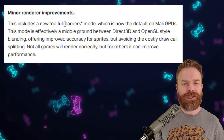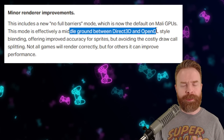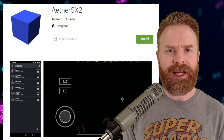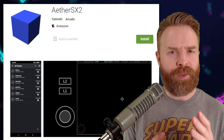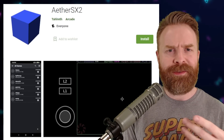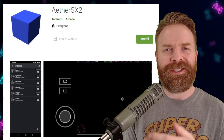The last thing here is minor renderer improvements. If you've got a Mali GPU, there's a brand new No Full Barriers mode, which is now the default — it's kind of a middle ground between Direct 3D and OpenGL style blending, and should help out performance. A friendly reminder: if you are updating AetherSX2, make sure to reset your settings from the main menu. Sometimes if you don't, things don't work just right. Reset your settings, set everything back up, and you should be good to go. AetherSX2 keeps getting better and better, and it's still technically in beta.